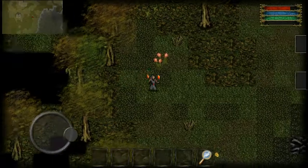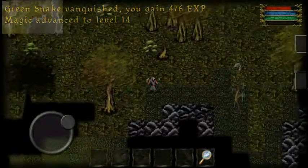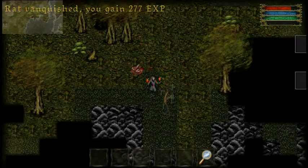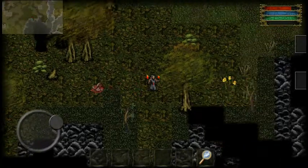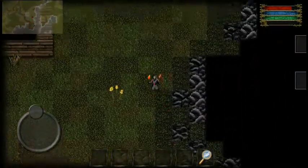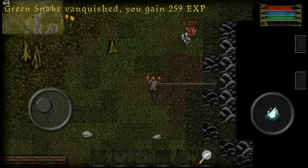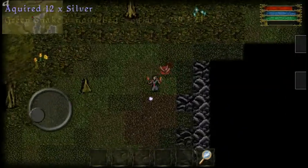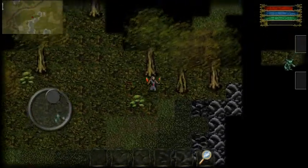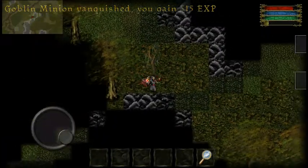Alrighty, we already know about all this stuff, so let's go off the ridge. There was that one cave over here, but we're not going to do that again — we're just gonna go past it. There's my house. My aim is stupidly good in this game, surprisingly. I like how the carcasses kind of stay behind.